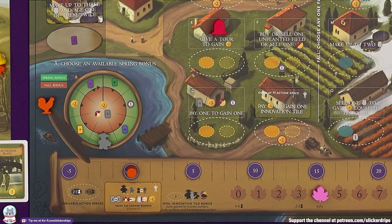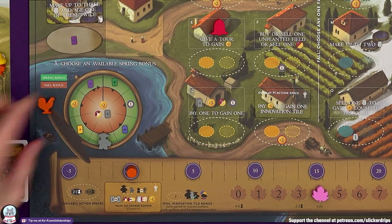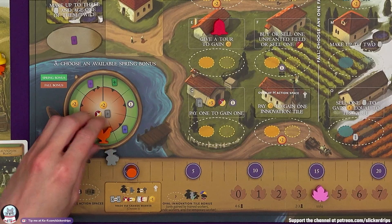Now I need to choose an available spring bonus. An extra wrinkle for the solo game — you can't choose the same spring bonus in two years running. I think I've got a lot of money, so I would like the extra worker to get us started. I can take that and put him in my available workers. And now we move on to summer.